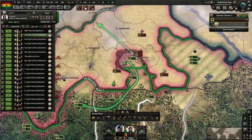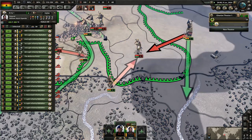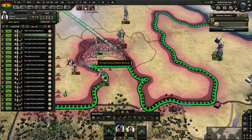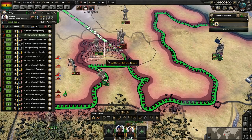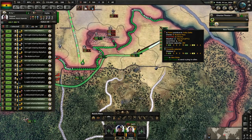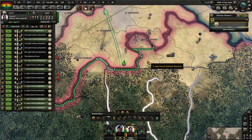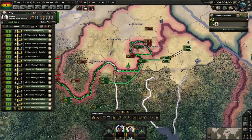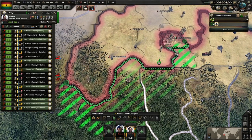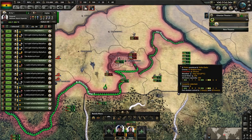There's something goofy going on with the line. I'm going to tell this unit to remove itself from the battle plan and just stay in the city. Why did this line split? This is the weirdest thing. There's some kind of goofiness in the map right here. I'm going to have to do it as two separate lines — this is definitely a bug.